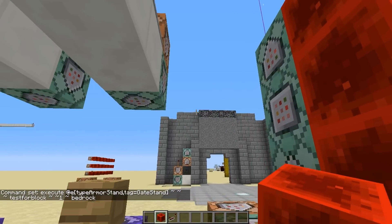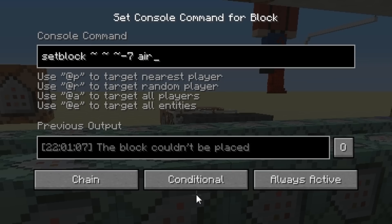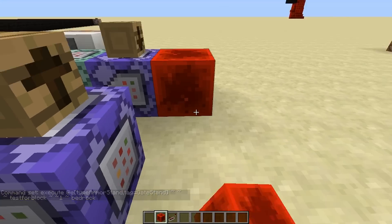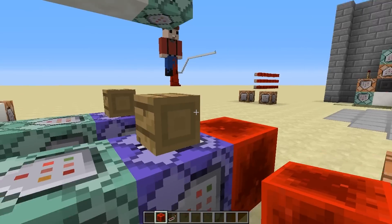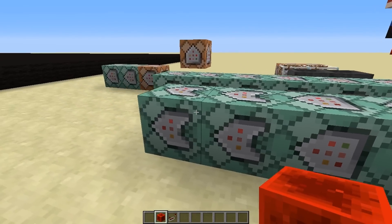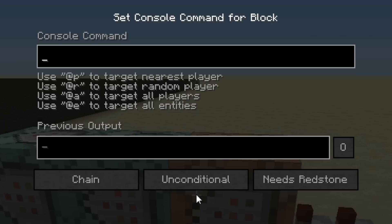Then at any of the armor stands, we test for one block above to be bedrock — you can see the bedrock at the top there. That's going to signify to a conditional command block that we turn off this system. As soon as those armor stands hit bedrock it'll turn off that system, and then the last thing it does is set a block over there that stops the sound and does the same thing we did at the start.